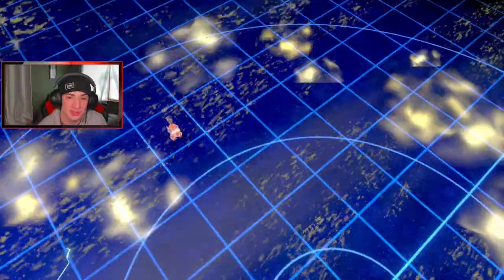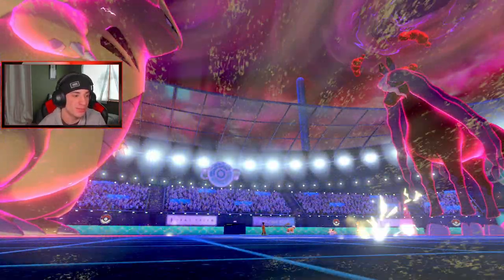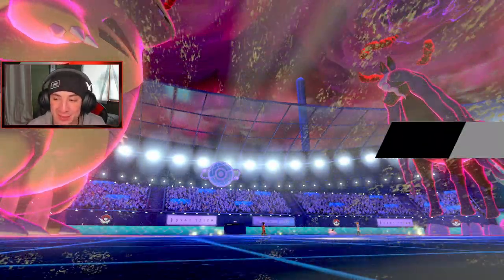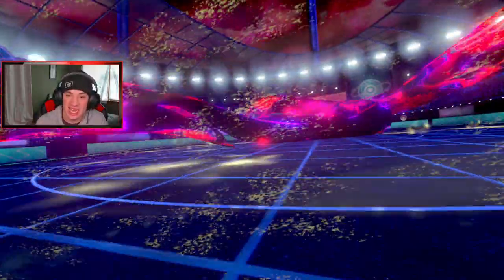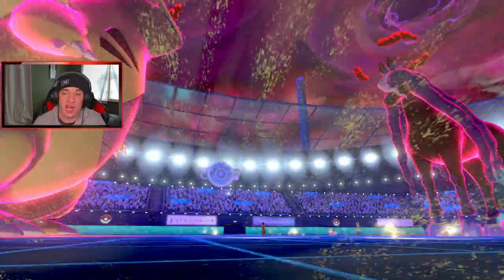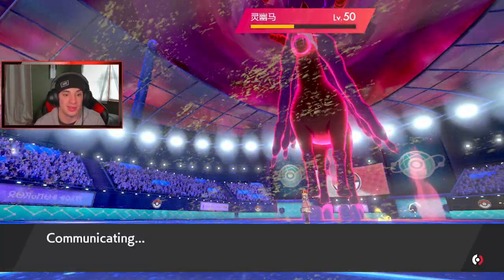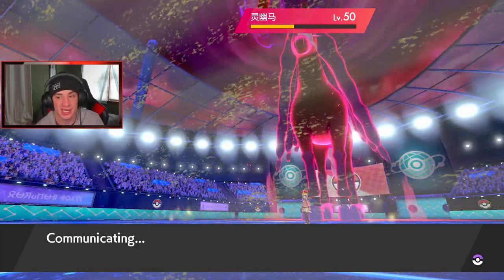Lando is gone — see you later buddy. Speed dropping. This one's over — Spectrier is boosted, special attack is boosted, it's so good. I needed that Max Darkness on Spectrier. Imagine if the EQ had taken out Clefairy — we would have had a shot. We could have taken Spectrier out, had another Dynamax turn, and it would have been a 2v1 that was potentially winnable. But it's not happening — not a chance.